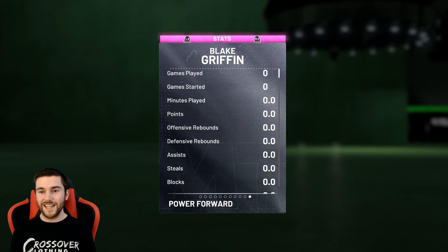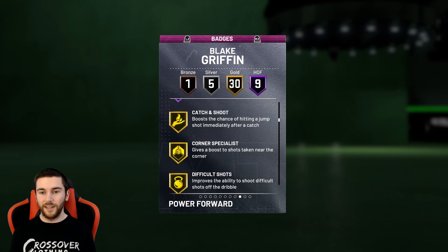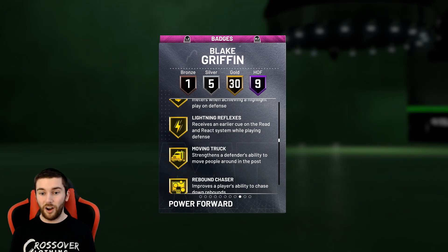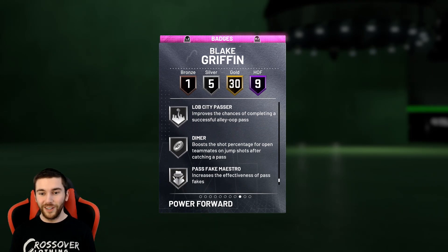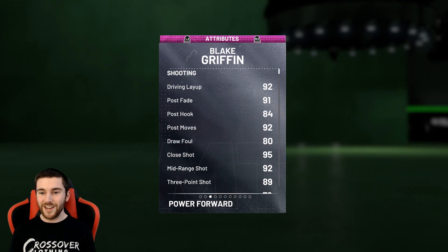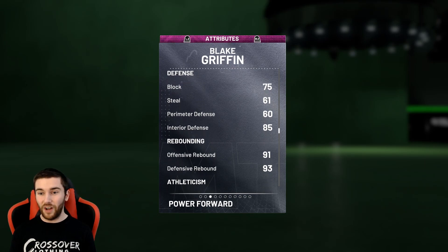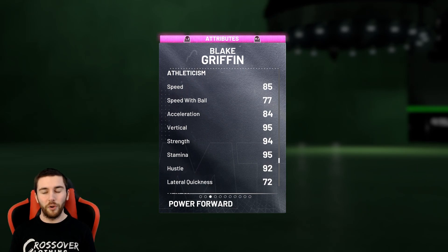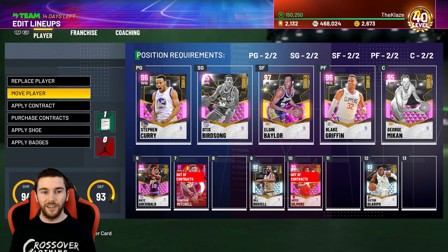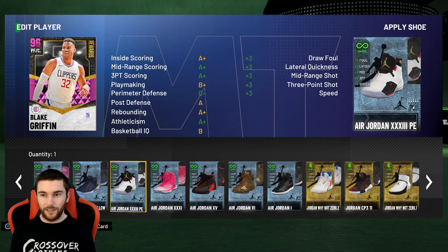We've got an insane amount of badges to apply — things like Range Extender going from nothing up to Gold. Let's put him into the starting lineup for now. Original Owner 96 Blake Griffin. Off the rip: nine Hall of Fame badges — Lob City Finisher, Relentless, Chase Down, Contact Finisher, Showtime, Slithery — then Gold badges: Catch and Shoot, Corner Specialist, Acrobat, Rim Protector, Heart Crusher, Rebound Chaser, Downhill, Quick First Step, Flexible Release, Green Machine, Hot Zone Hunter, Brick Wall. Stats: 92 driving layup, 98 driving dunk, 98 standing dunk, 89 three, 92 mid, 83 ball control, 85 interior D. Blocks at 75, but great rebounding, 85 speed, 84 acceleration. His shoe is an Air Jordan 33 PE — boosts three-point, lateral quickness, and speed.